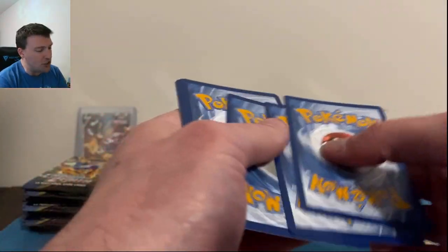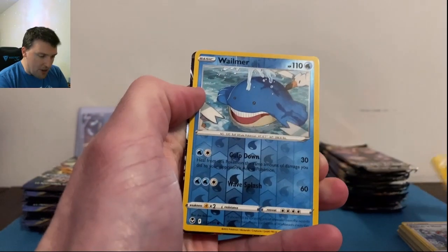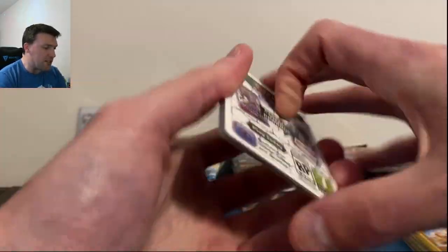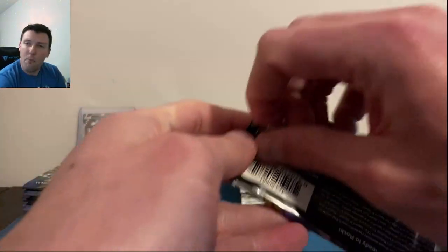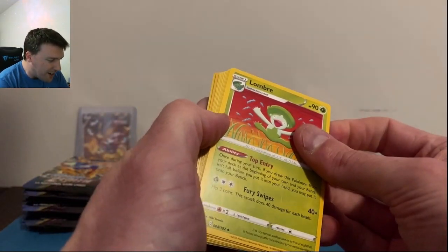Crown Zenith over to Silver Tempest — we still need that alternate Lugia, so put those alternate Lugia vibes in the comments. Almost Way More Universe and a Vulpix V — leveling up a little bit. Over to Astral Radiance — not my favorite Trainer Gallery set. The Machamp is okay, and the Palkia and Dialga are fine, but I just don't know what it is about Astral Radiance.